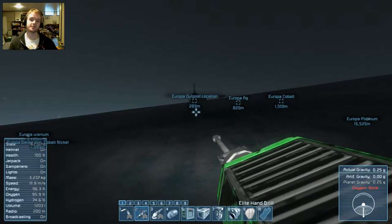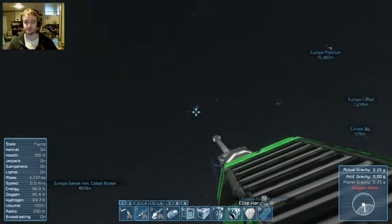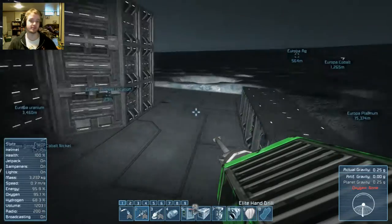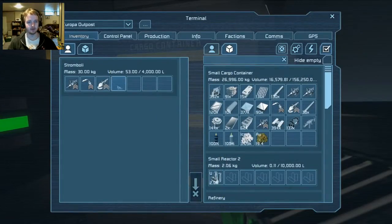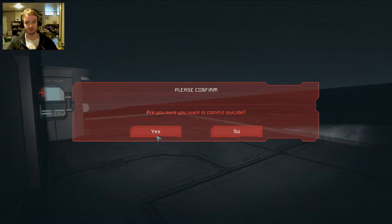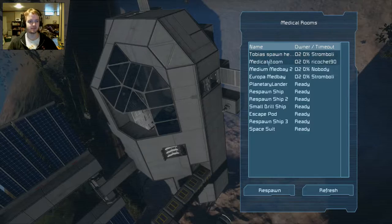I want to show you our base on the Terran planet. I also have a small little platform set up in space just outside the gravity well of that planet — that was before I spawned in Europa. So let me drop off all my equipment here, and we will kill ourselves and spawn at the medbay on the Terran planet.